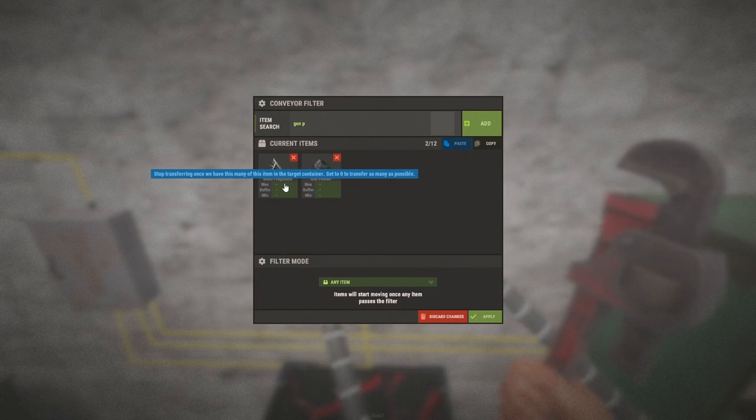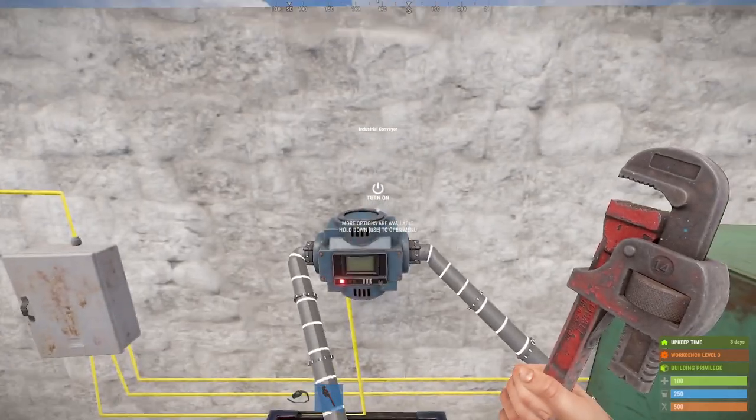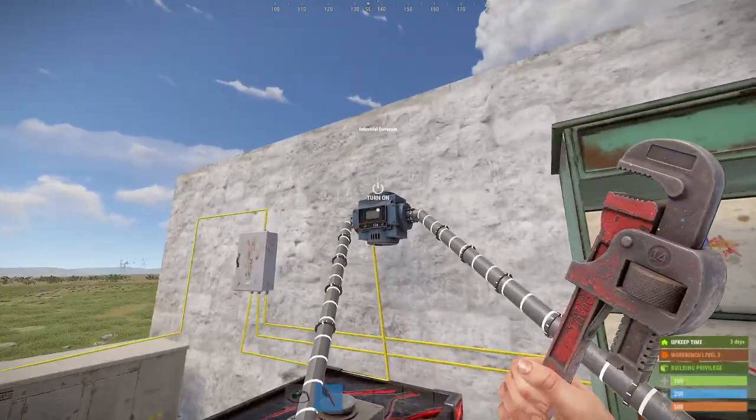What we need to do is set maximums on the input conveyor so we don't want all of our gunpowder and all of our metal fragments to end up in the industrial crafter. We're going to set it up so it can craft 5.56 twice, using those specific values.